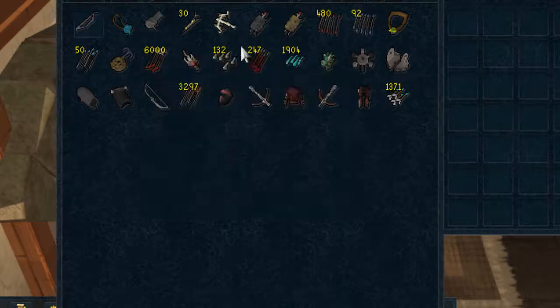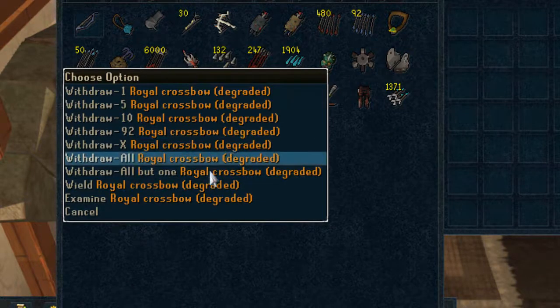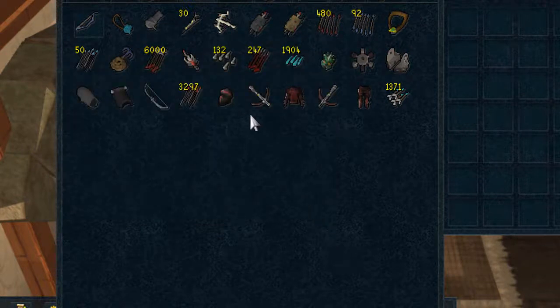Got the range tab — not really much here. Broad arrows, my death lotus fragment, bolts section, bolts, dragon arrows and dragon arrowheads, cannon, a broken royal crossbow which I can't be bothered to fix because there's no point since they got chaotic ones.